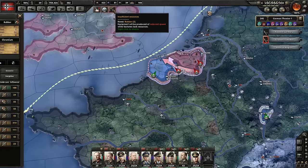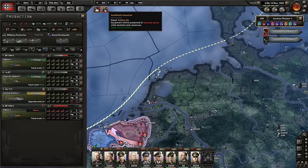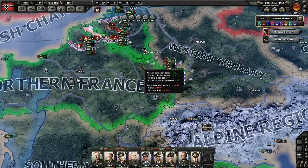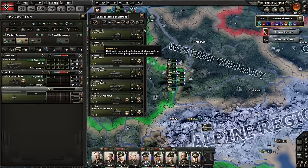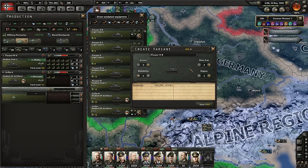Insufficient resources — wow, we haven't had that problem in a while. We need rubber — I guess we're making airplanes. Lots of army experience again. Let's see if we can upgrade our Panzer IV one more time. Panzer IV A — get a variant. We upgrade the reliability first, then tack on the better engine, which apparently does not affect the reliability, which is nice.